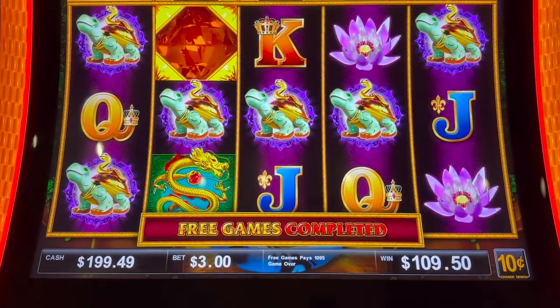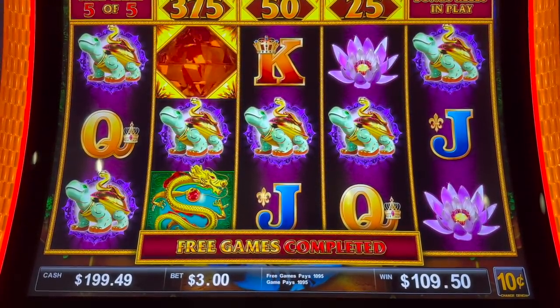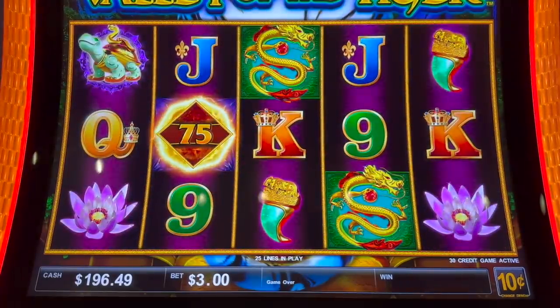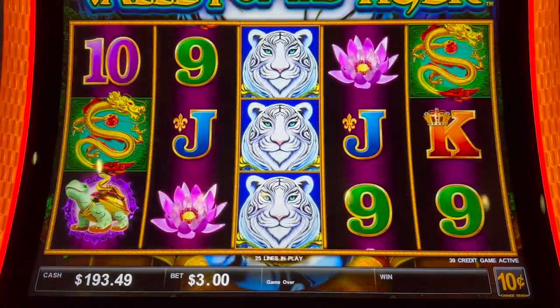We got some turtles. Total free spins — same thing, $3 bet — $109.50. Nothing. We get nothing for that either, they just added to your credits. I wonder if this machine even has a coin show. Very, very interesting.